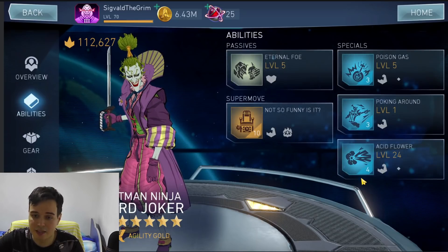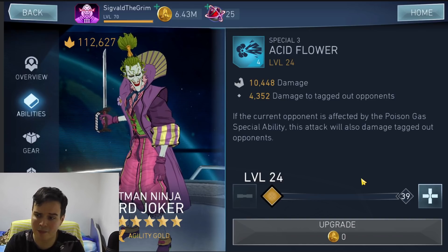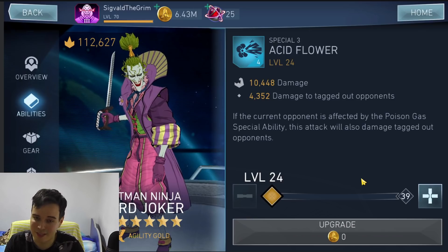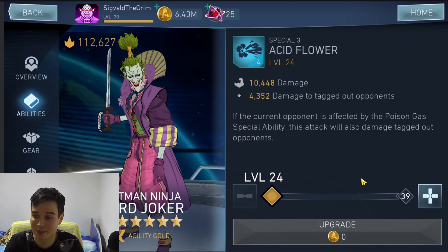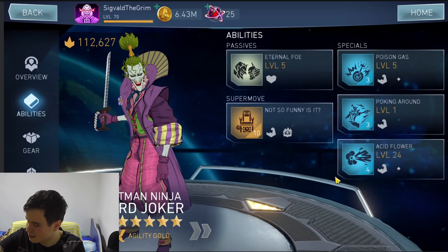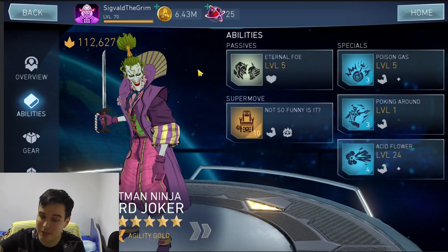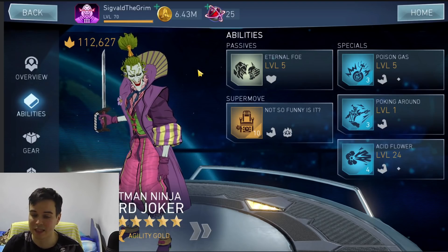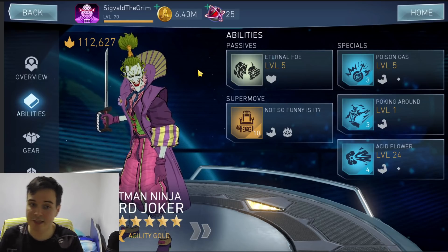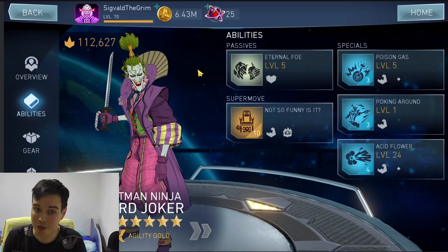The second special doesn't do anything, and the third will deal split damage towards tagged-out opponents if they are also inflicted by special one — which is one of the more impractical things to do. Even if you do that, it's only going to be effective in arena, and the champions are also not great. So far, by looking at this, this character is absolute crap. But he has only a 4-cast specials tree, and it's a very strong special tree, so keep that in mind. And he's a Batman Ninja character — actually the second best damage-dealing Batman Ninja character.